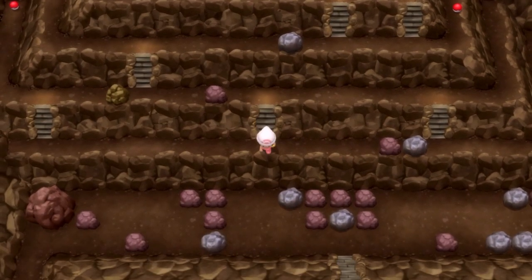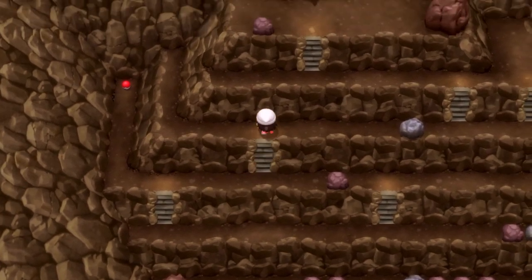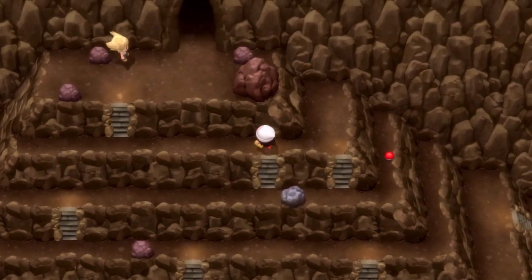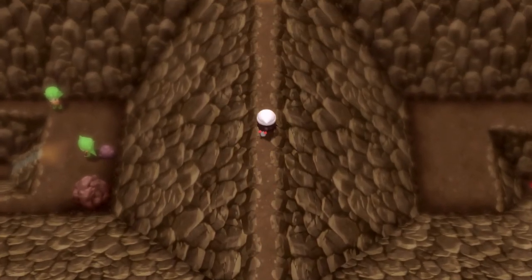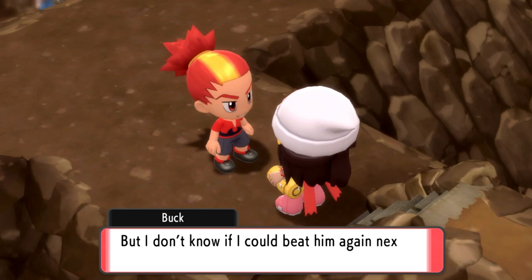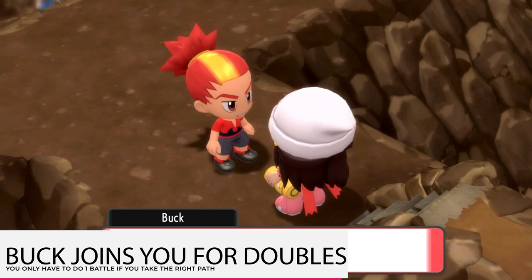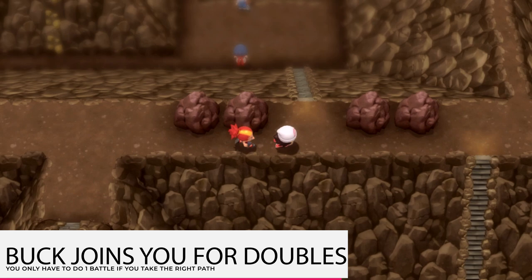Come down here, go up the next step. Rock Smash. Up here. Use Strength to push that, then go up top. I ignore Barry — don't even talk to him, and I move in. You're then going to bump into your buddy Buck again, and he's going to join you like the other NPCs throughout the game that join you and do doubles battles. There's a way to avoid a lot of these double battles here so you don't have to be stuck for a while.